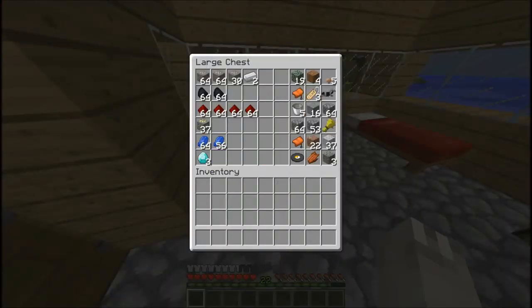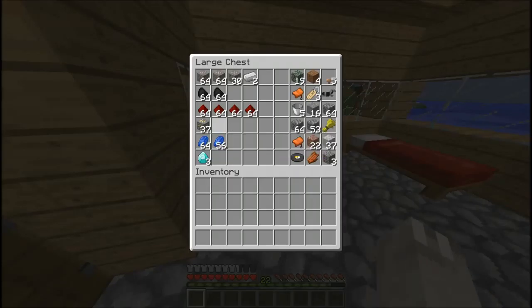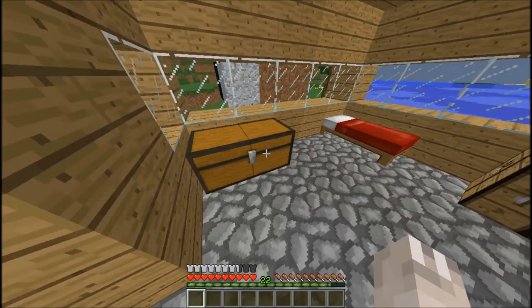I cannot forgive myself for the three diamonds. I'm pretty happy about the four stacks of redstone. And with this, I believe we're gonna be able to make like 36 powered rails, which will bring us more than half a kilometer. So we can make a nice railway track.